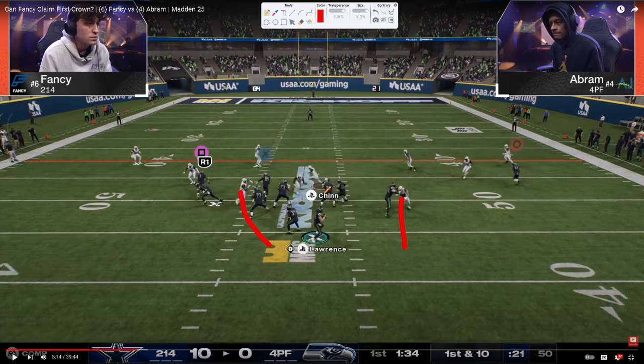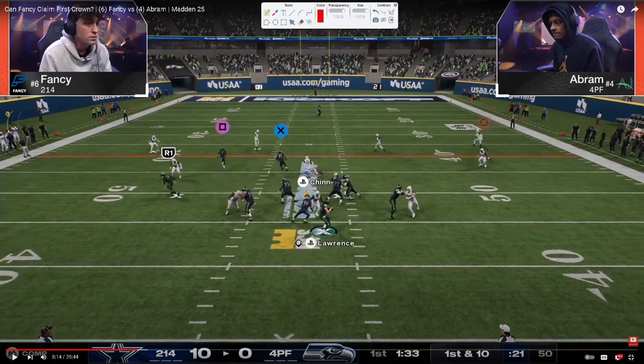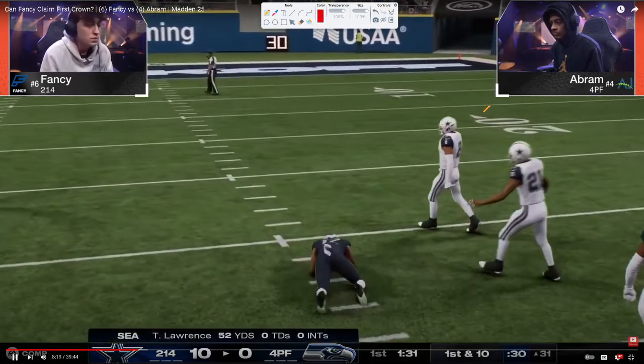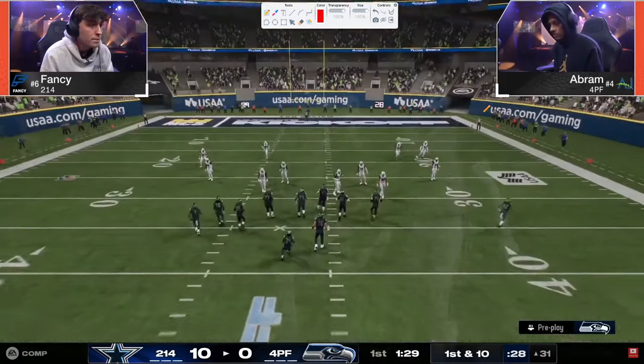Abram blocks a running back but the blitz comes straight in and the running back picks it up so late. Fancy is using contains — this is another reason Dollar is really good compared to mid blitz, because if you use contains now I can't roll out. You're going to force me to stand here and deal with this uncomfortable pressure. The coverage shell here looks like a rolled coverage — a half over here, probably a soft squat, maybe a hard flat — and Abram fits the ball in a very tight pocket for a big play. Abram has great reads — truly one of the best players in the world.